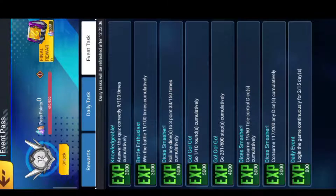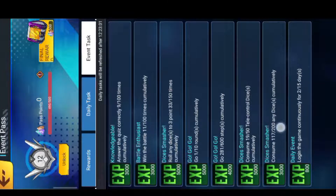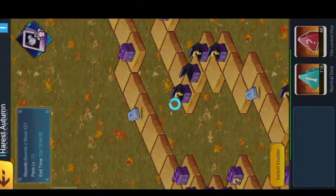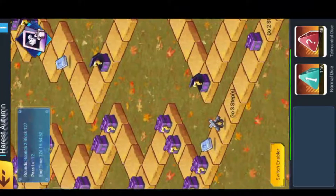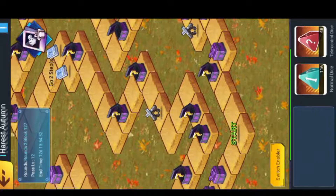Here are the total missions: logging in for 50 days, using any dice 200 times, using tele dice 50 times, going 600 steps, and going 10 rounds — one round means starting from the start point and going all the way around the map, then passing the start point again. 10 rounds total.